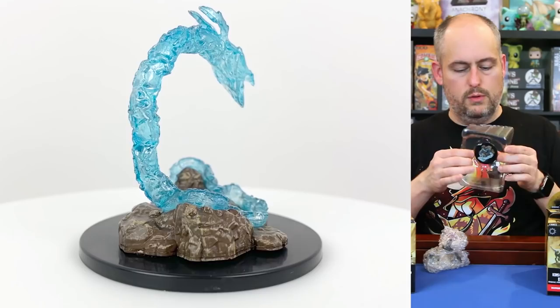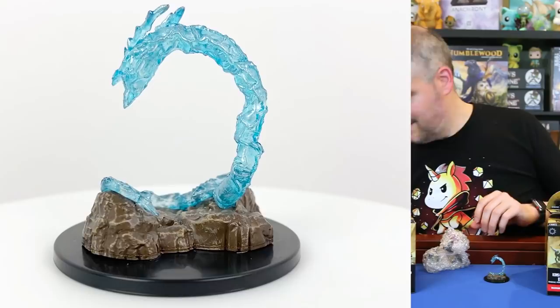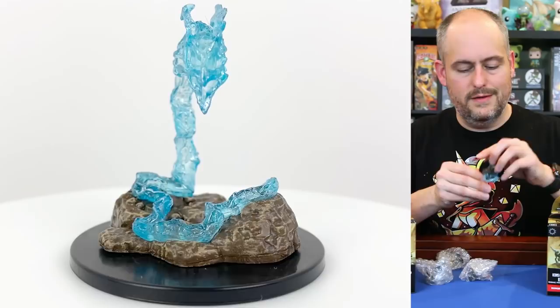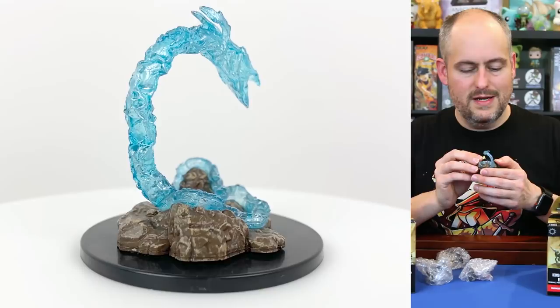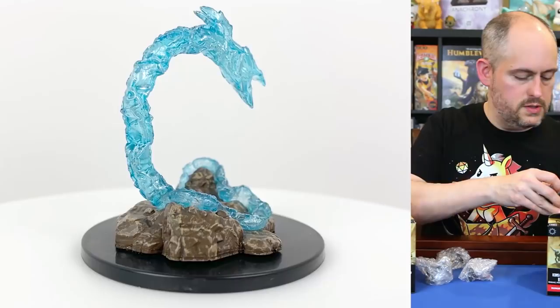This is a living spell — in particular, it's a living lightning bolt. During the long war there was a particular battlefield overwhelmed with magical energy, and some of the magical spells gained sentience. The book itself gives you a template on how you can make pretty much any spell into a living spell creature. This is the living lightning bolt, which is very cool looking and translucent — it looks like something right out of the speed force.